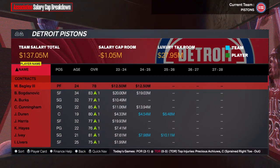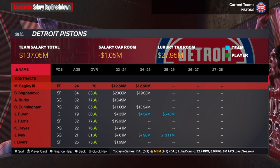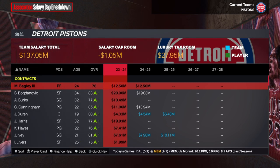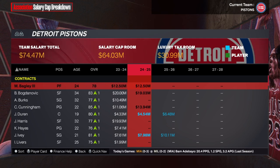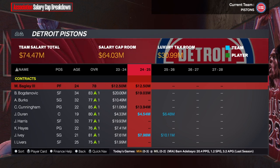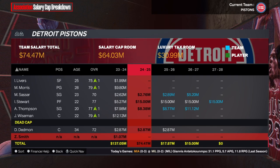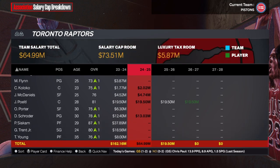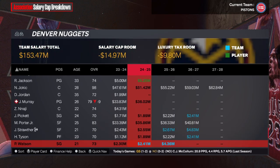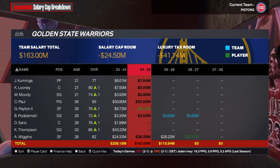Under finances you've also got team finances — this is the balance sheet of what's going on in the league. You can see the profit or loss; right now they've lost 40 million dollars and the bank account is in the red, so financially the Pistons are in sad shape. You could make it a goal to come in as the GM and clean up the balance sheet. You've also got the salary cap breakdown.